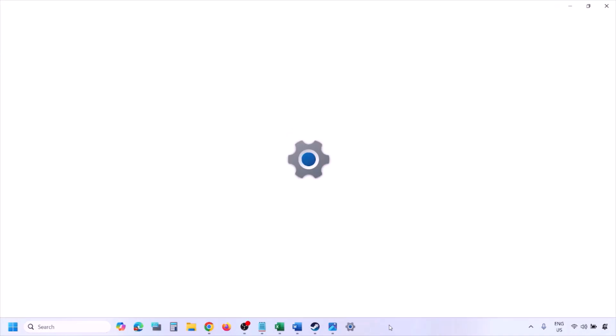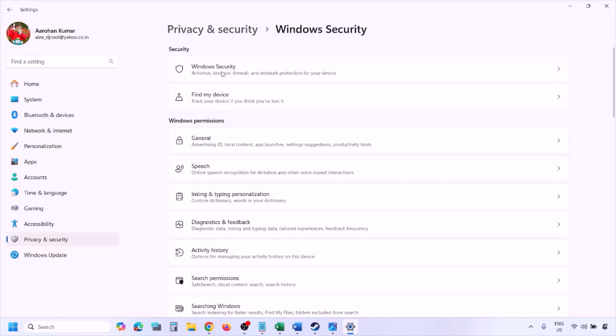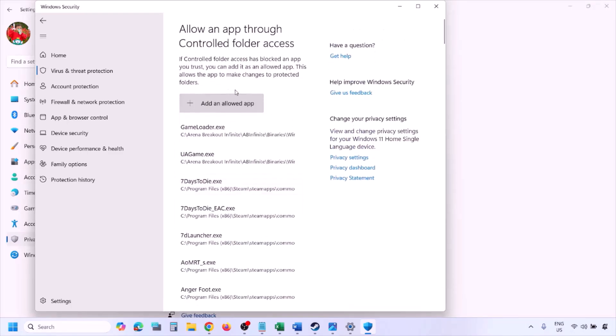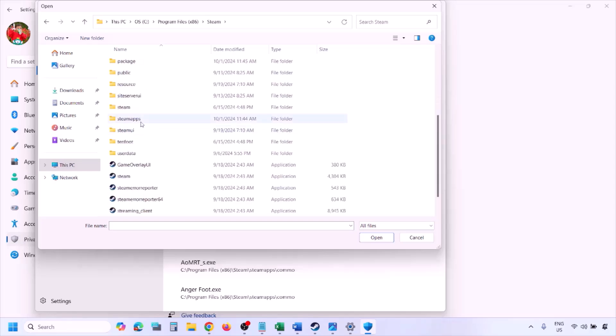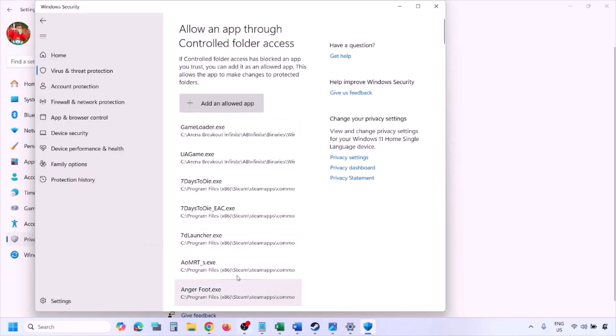In Windows Security, allow the game exe file to Controlled Folder Access and add it to Windows Firewall. Open Windows Settings, go to Privacy & Security (Windows 11) or Update & Security (Windows 10), then click Windows Security. Click Virus & Threat Protection, scroll down and click Manage Ransomware Protection, then Allow an App Through Controlled Folder Access. Click Add an Allowed App, then Browse All Apps, navigate to the game installation folder, open the Steam folder, then SteamApps, then Common, then the game folder, and select the game exe file. Click Open to add it.